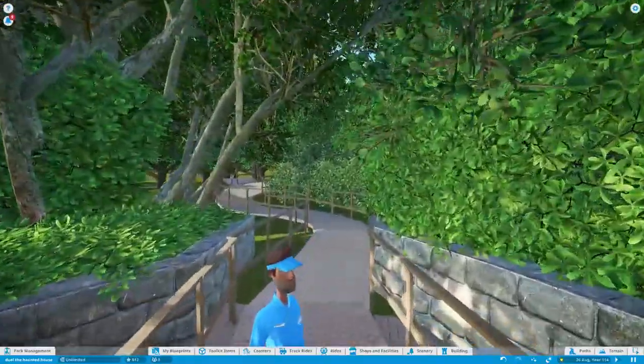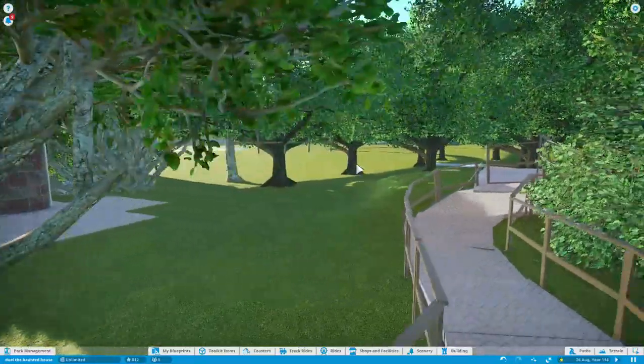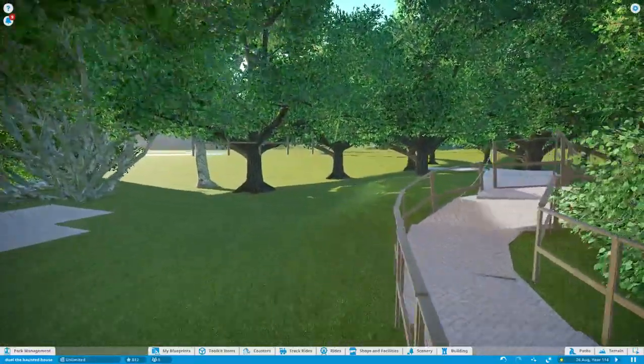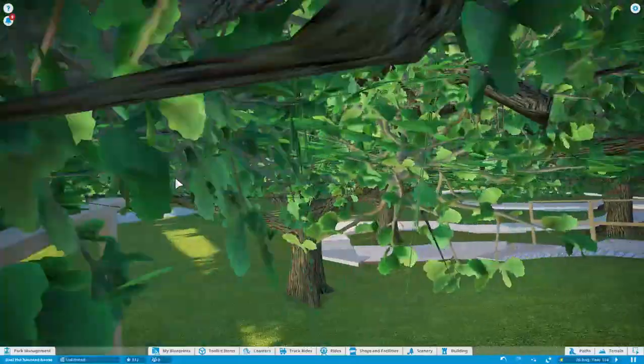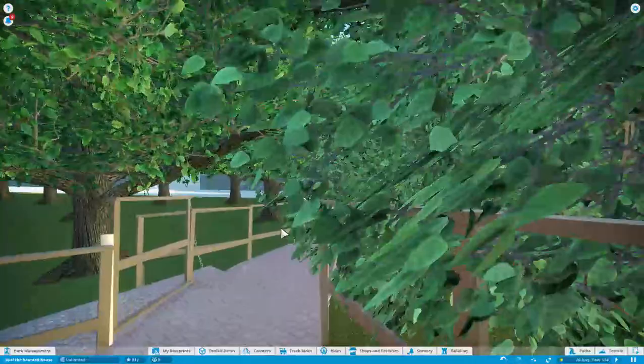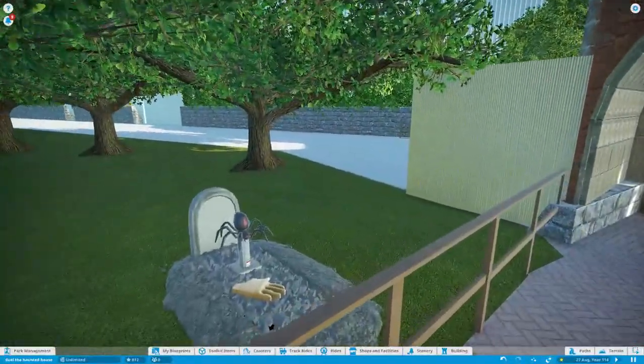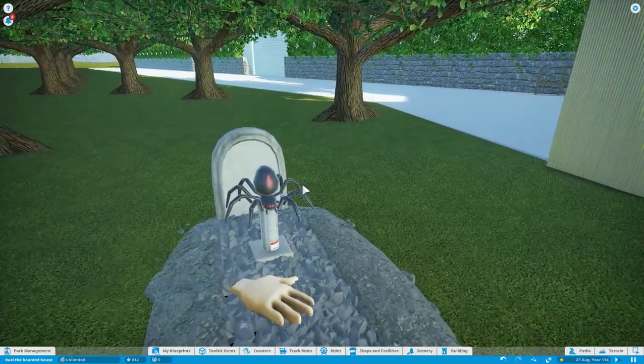So in the outside queue line I need to add some more trees here, and down here that's fine. I think I need to add some more gravestones around as well, and obviously change the look of this because it doesn't look very nice.